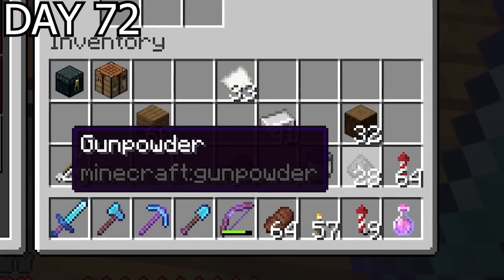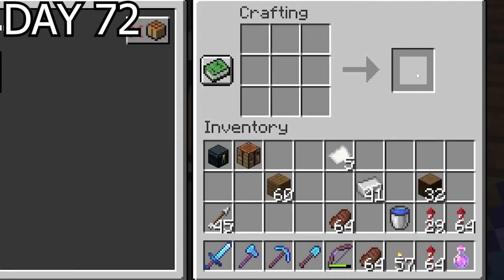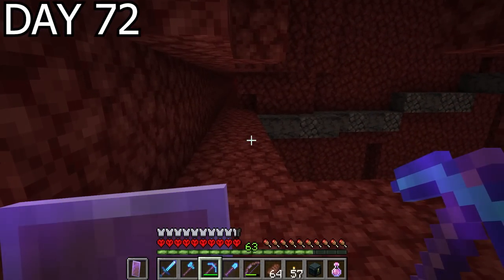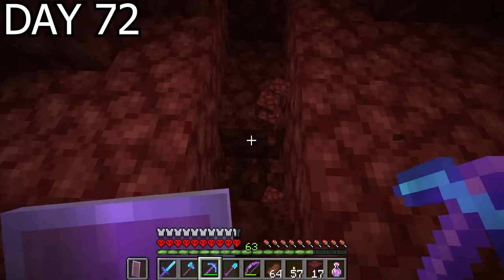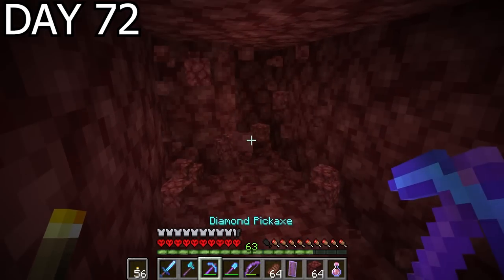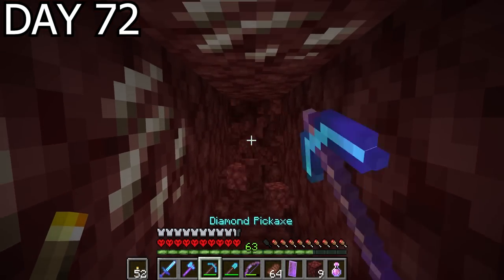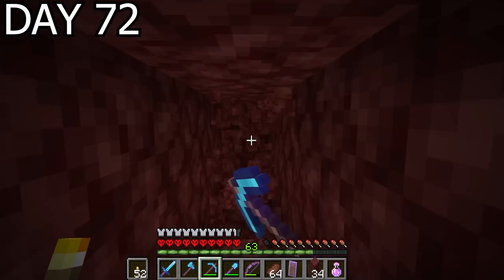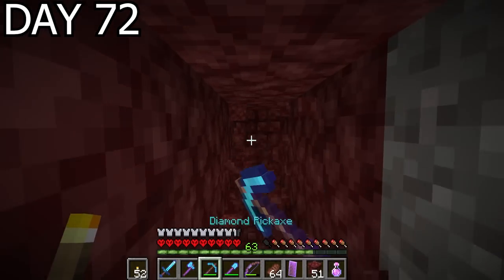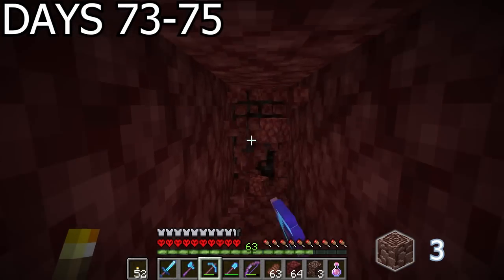Back at base my chestplate went on in place of the elytra — a habit I'm going to make a point of sticking to — and then I went into the nether. I'm back here because I want to upgrade my tools and armour to full netherite. It meant mining down to Y equals 15 where ancient debris is most common. The tried and tested method is to use TNT but I don't have large supplies of gunpowder, so I was going to have to strip mine for it. Which honestly isn't as bad as it sounds — just longer. It didn't take long to find my first piece and a few minutes later another two.